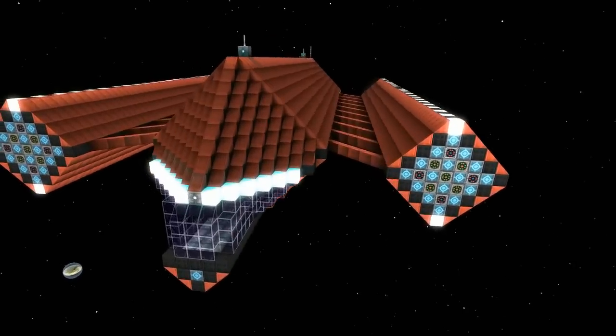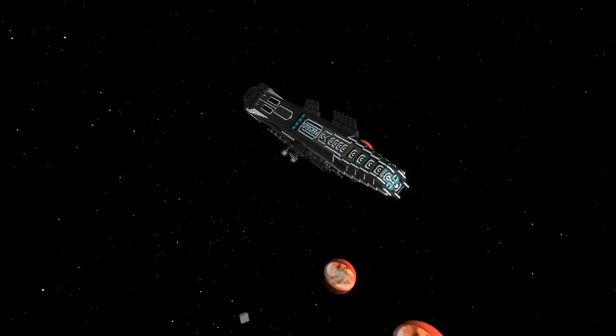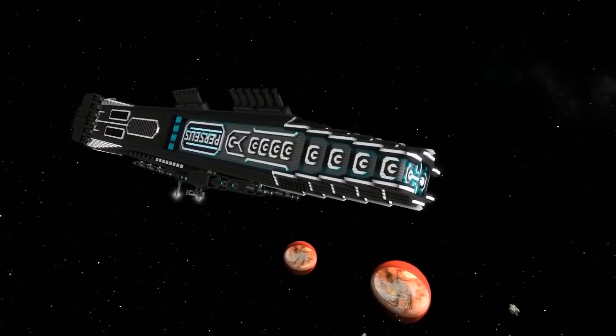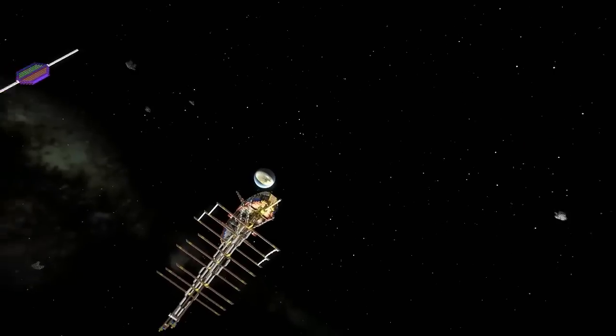Then obviously we saw Omega — Cybern's ship from earlier — and then we got the Perseus which we also took a quick look at earlier as well down in the bottom. What else have we got around here?